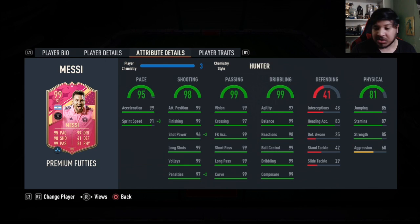I got the Hunter on him, and it's honestly the only chem style you want to put on him. Though if you want a Hawk to increase the physical stats you definitely could — you get strength up, aggression up, jumping up, so that's also a very viable chem style. With the Hawk you get him up to 95 sprint speed, and with Hunter you max out sprint speed, shot power, and penalties — everything is just perfect with this card.